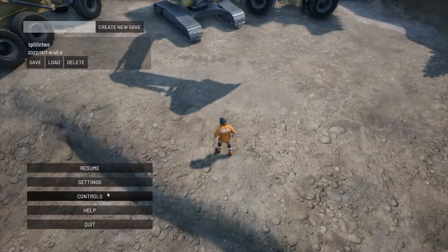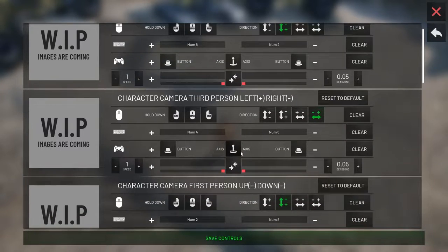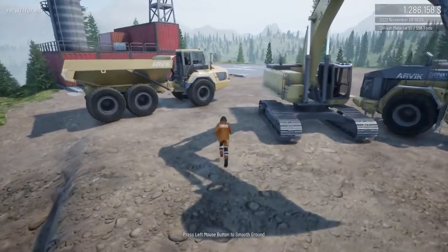Pretty simple there. Let's get into the meat and potatoes here — the controls. We've got camera stuff, let's just leave that alone for now, just get used to the camera as it is. Let's go ahead and see the rock truck.